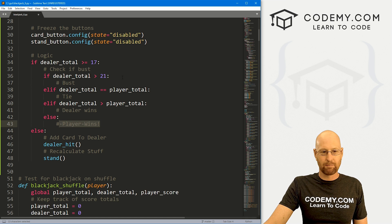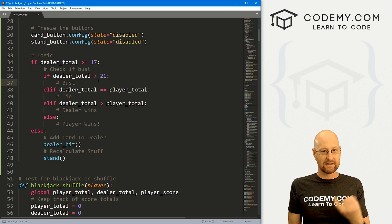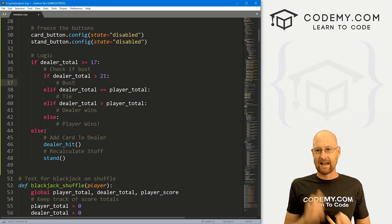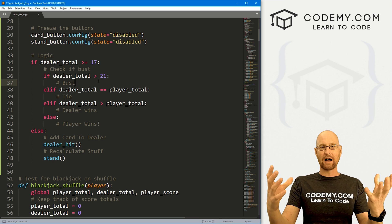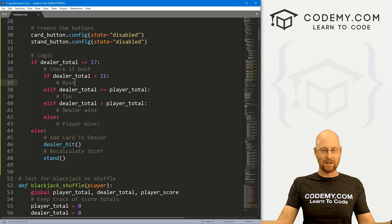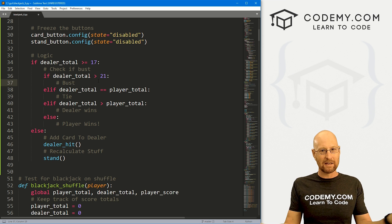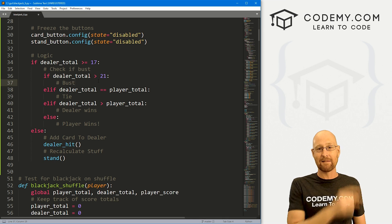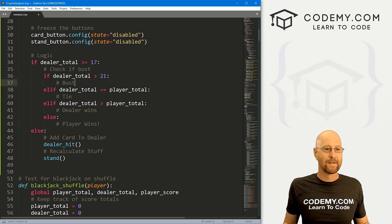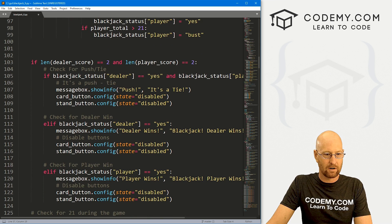I'm going to pop up some message boxes because everything else is frozen — the buttons are frozen so the player can't hit anymore, and the stand button is also frozen. So if a message box pops up and says so-and-so won, the game is essentially over. When they close it, the shuffle button is still there — if they want to play another game they can shuffle and start again. Pretty easy. I'm going to come down here and find a message box from earlier and rough this in.